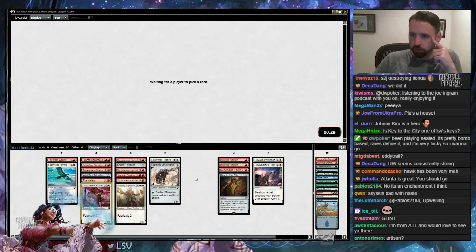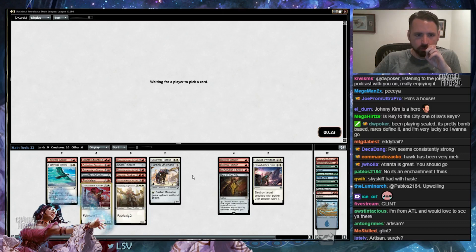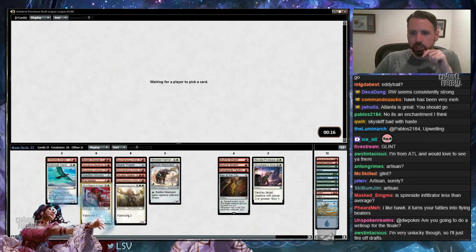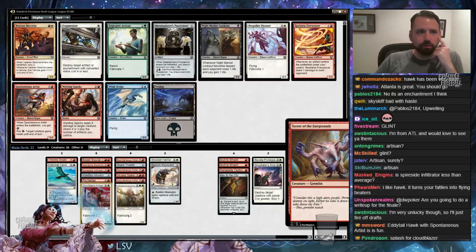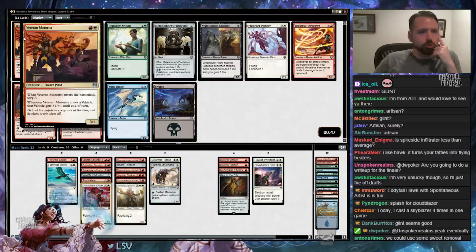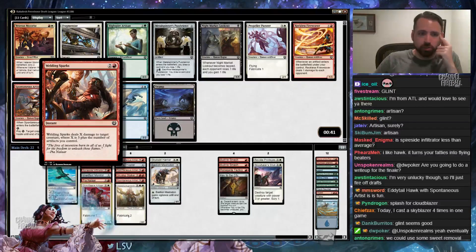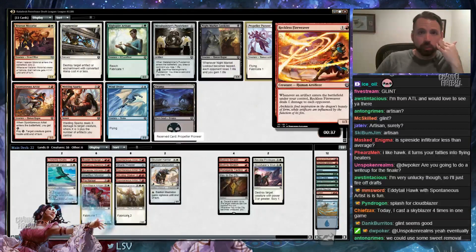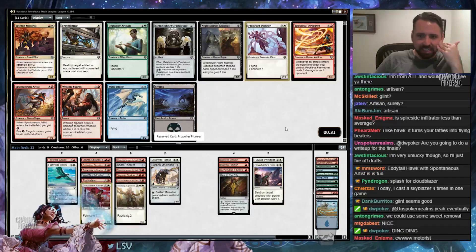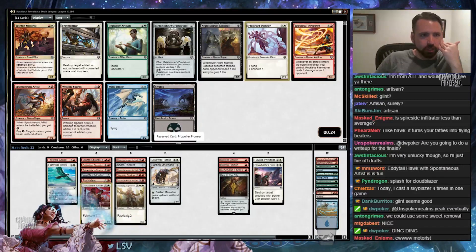I think we're drafting a very medium red-white deck, so I do like that. There's Veteran Motorist, which I'm kind of leaning towards taking. I don't have any vehicles, but still — 2-mana 3/0 on Scry 2 is great. There's Welding Sparks, which is 3-mana deal 3 sometimes 4. Probably just want to take the 2-drop here as my guess, over Welding Sparks, because Key to the City, double Built to Smash, Revoke, Skywhaler's Shot — yeah, I have some removal. We'll take Veteran Motorist here. Vroom vroom.